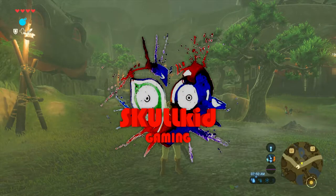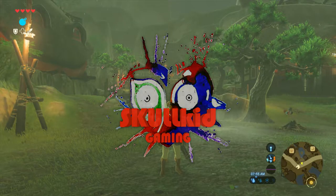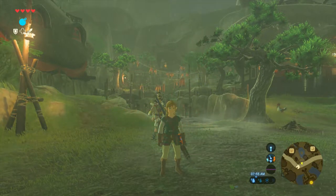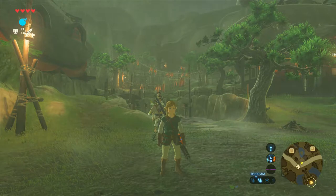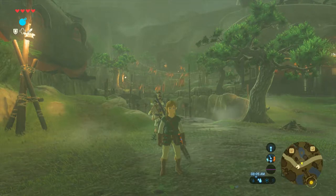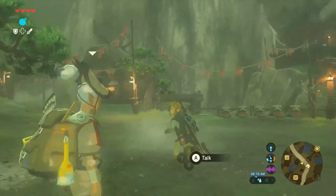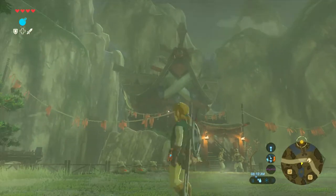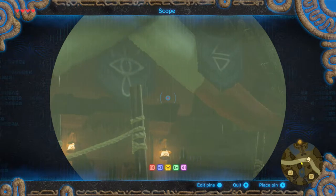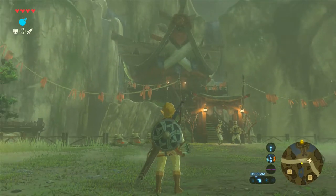Hello everybody, my name is Skull Kid, and welcome back to another episode of The Legend of Zelda: Breath of the Wild. In the last episode, we started off at Hateno Village and made our way to Kakariko Village. Now we're in Kakariko Village and it's raining again. In this episode, we're gonna be going to talk to Impa, which should be up there according to the waypoint on the map.